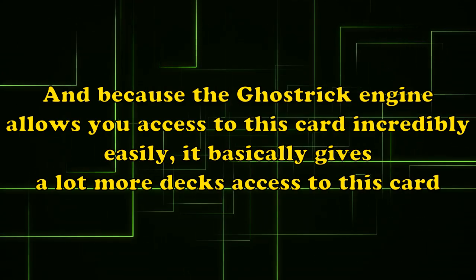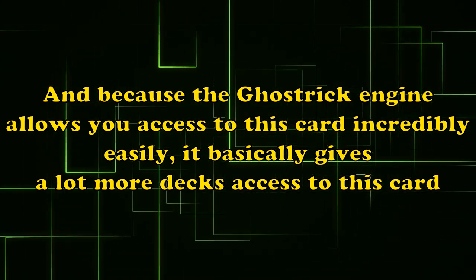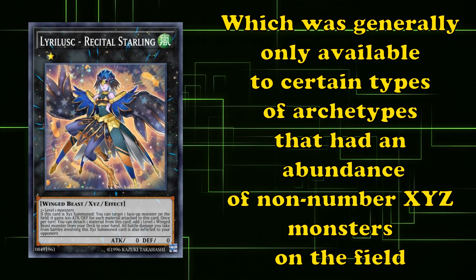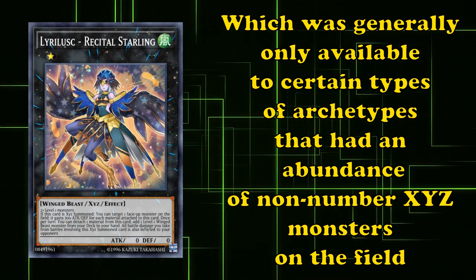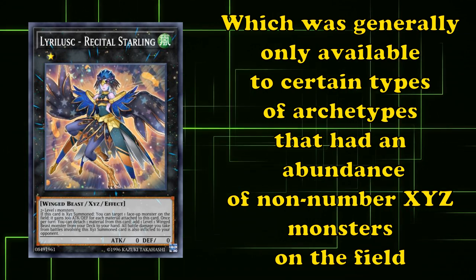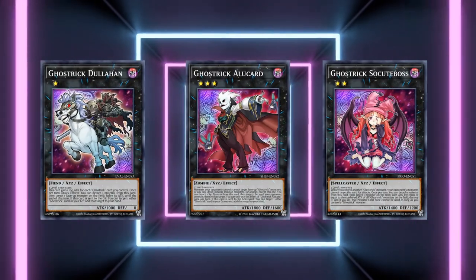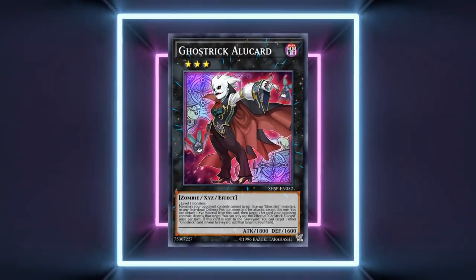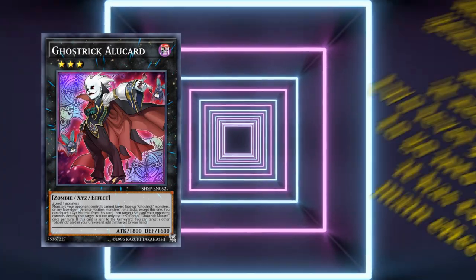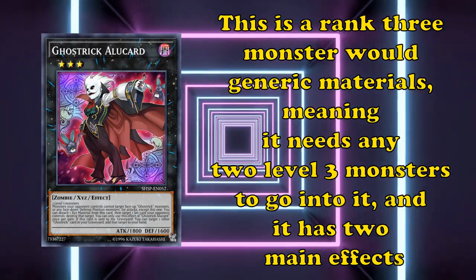Because the Ghost Trick engine allows you access to this card incredibly easily, it basically gives a lot more decks access to this card, which was generally only available to certain archetypes that had an abundance of non-number Xyz monsters on the field. This is the distinction that matters because a lot of the best Xyz monsters in the game are number monsters. Next up, let's go over the three Ghost Trick Xyz monsters that can rank up into Angel of Mischief.